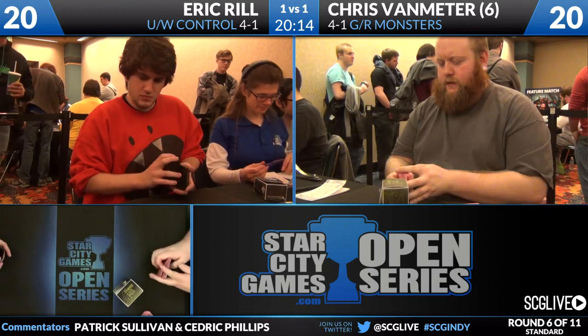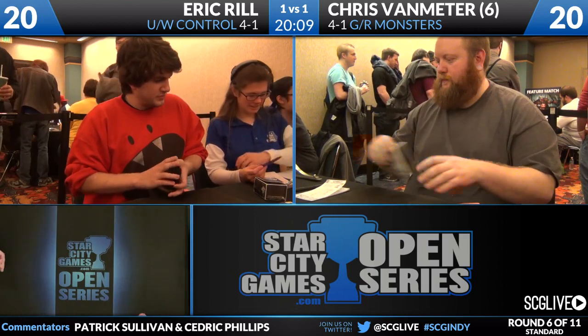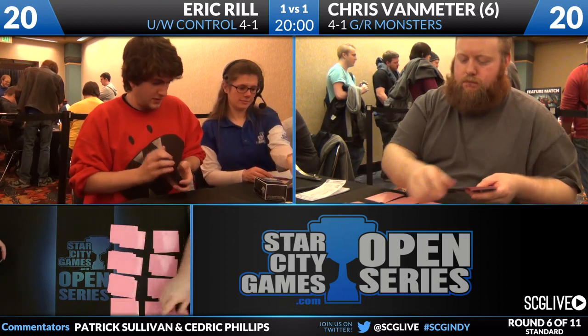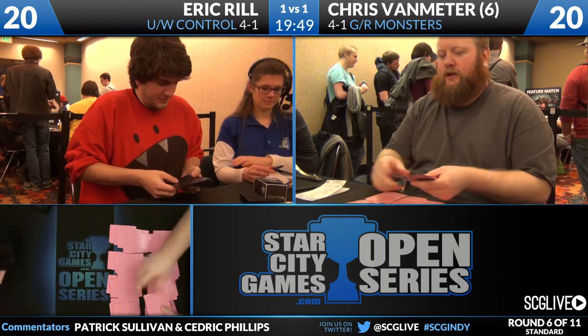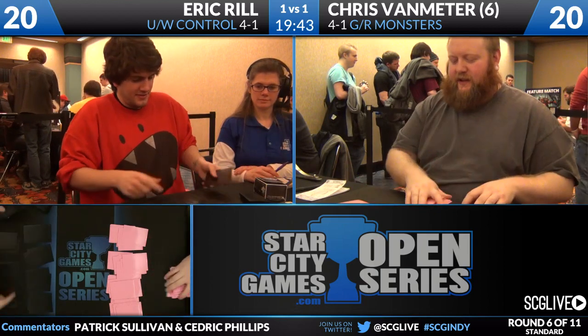Ruric Thar is obviously going to come in. Mistcutter Hydras we love in this matchup. Destructive Revelry is going to take care of Detention Sphere. Shock, Plummet, Mizzium Mortars — not so much. Chandra I like a lot here. Chandra is tough because in my experience playing against blue-white decks, they have a lot of really clean answers to it, and unless you're actually going to be threatening them with the ultimate, it's not the most efficient thing to be doing. It still may be better than other options available. He obviously has to cut some of his removal.